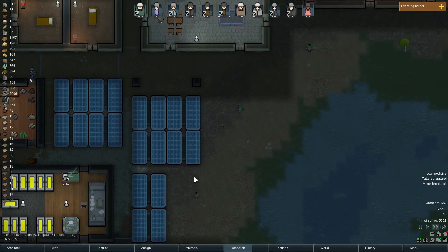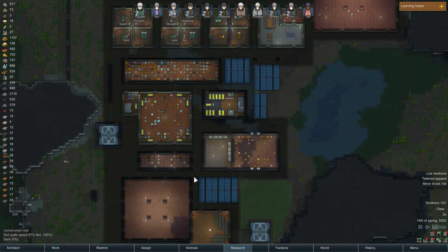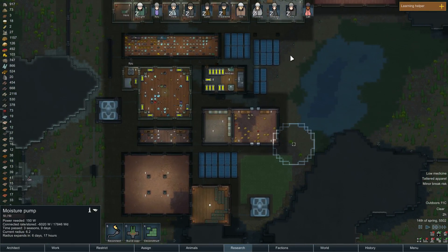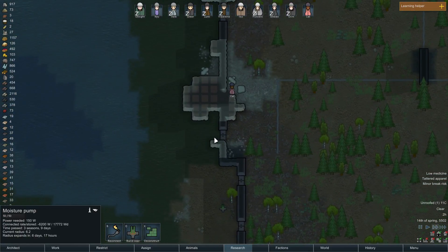Hopefully I can get rid of all the marshals here. When I basically have this fully expanded, I'm going to deconstruct them so I can get some components back — like one component, but whatever. I'll get something back for it.